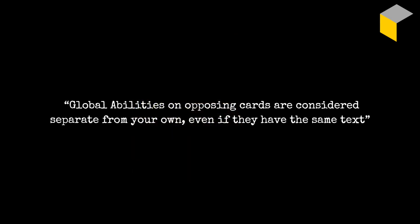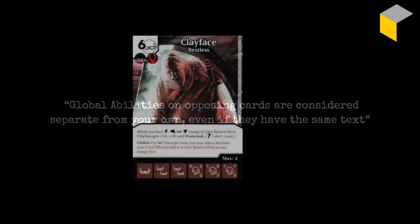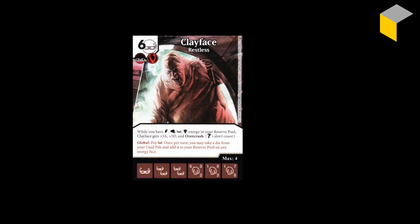Just one more thing before we move on: global abilities on opposing cards are also considered separate from your own, even if they have the same text. Global abilities can be used regardless of whether there is an active die from that card in the field. So if both you and your opponent have, for example, a Clayface card on your team, regardless of whether you have a die in the field, you can both use the global twice per turn instead of once — once on yours and once from your opponent's card.